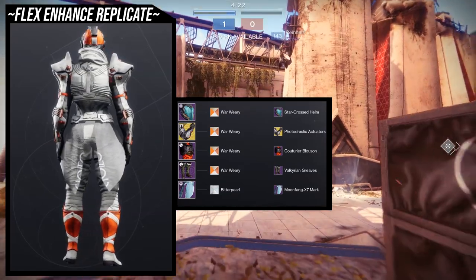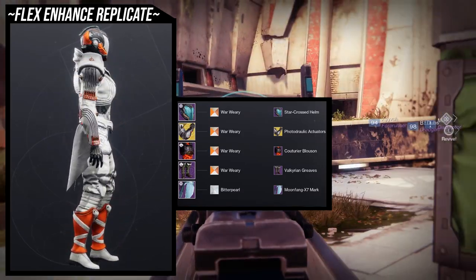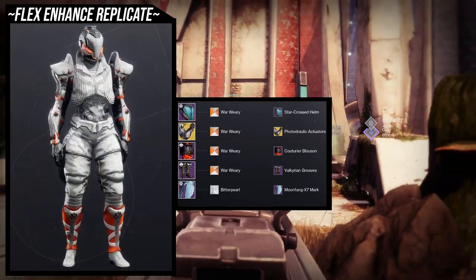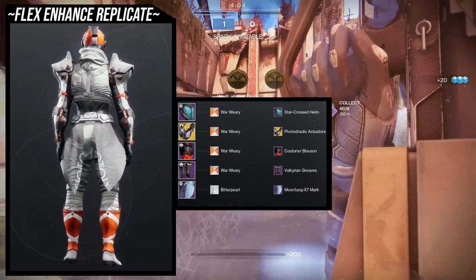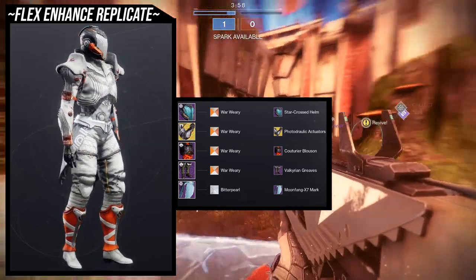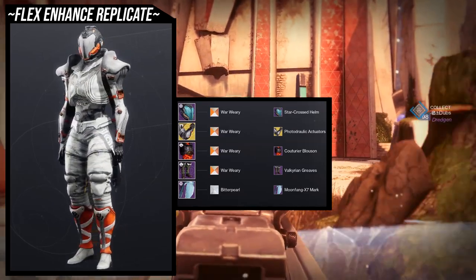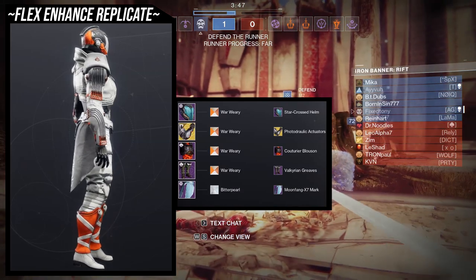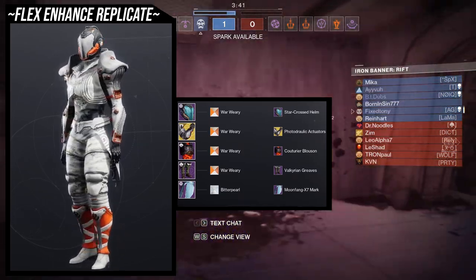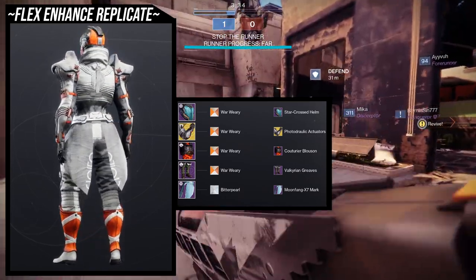This is definitely my favorite because it looks really cool — very thematic to the actual arms. I'm using the War Weary shader, which is from Crucible and is very old. I really like it because the orange and white work really well together. I combined pieces that aren't too heavy on orange but give enough to be tasteful — the orange on the boots is just on the calves, which I love. There is orange in this set but I don't want it to be the main color — I want white to be the main color. I really, really like how this one came out.